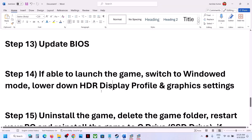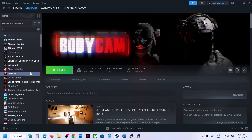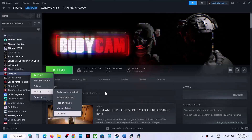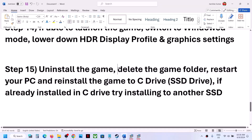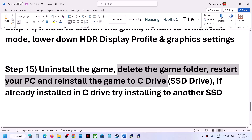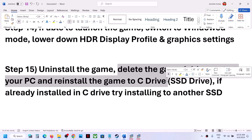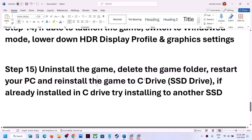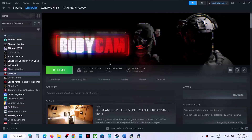The last step is to uninstall and reinstall the game. Right click the game, select Manage, then click Uninstall. After uninstalling, go to the game installation folder and delete the game folder. Restart your computer, then reinstall the game to the C drive. If it was installed on D drive, E drive, or an external drive, reinstall it to C drive. If already on C drive, try installing it on another SSD. One of the steps shown in this video should help you get the game running. Thank you for watching — please like this video and subscribe to my channel.